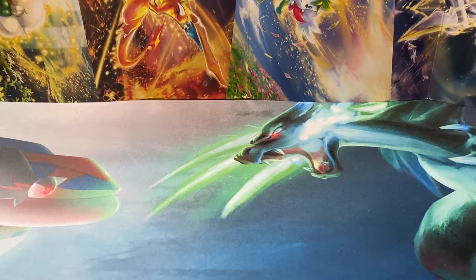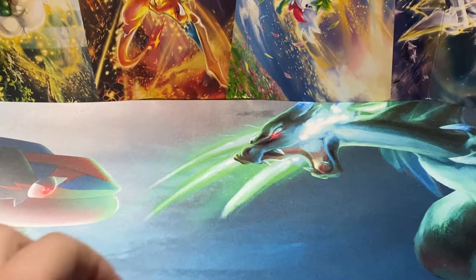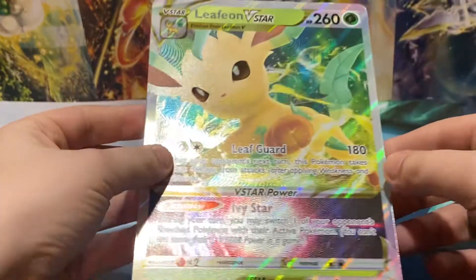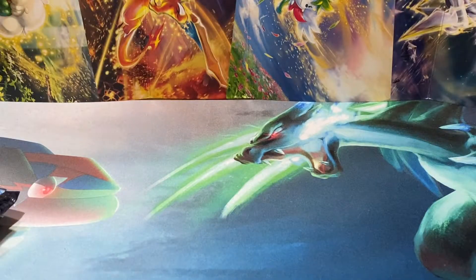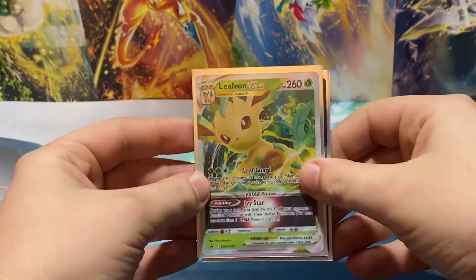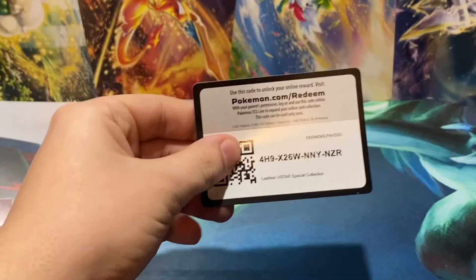Now that we got everything opened up after a quick fancy cutaway, we have ourselves one of these V-Star things — not quite a coin, but I'm not sure what it is. It's like a kind of hard semi-plastic, I guess. We have a coin that I've instantly misplaced, a big old Pikachu coin. We have ourselves an oversized Leafeon V-Star card — add that to the oversized Pokemon card collection I have been slowly amassing over the past couple of months here on YouTube. Now, for the V-Star box, we have ourselves the Leafeon V-Star and the Leafeon V, and here is going to be our code card for that box.